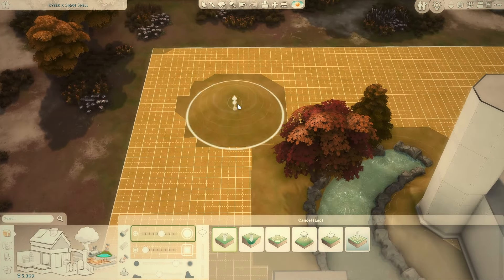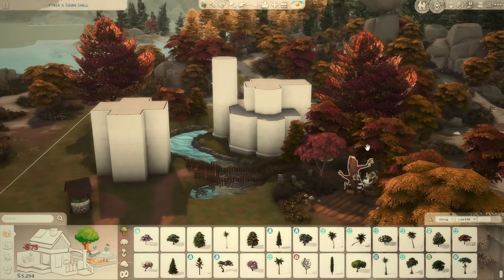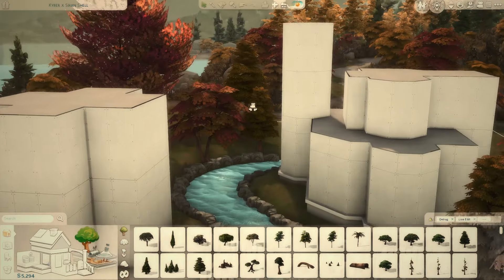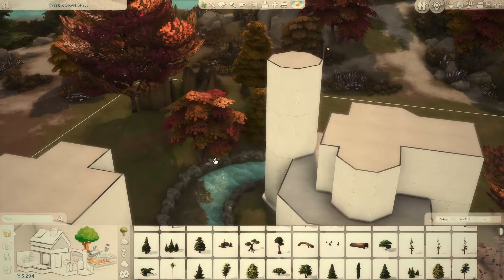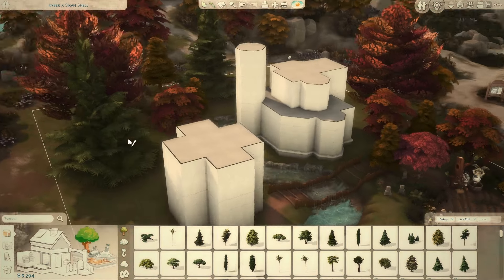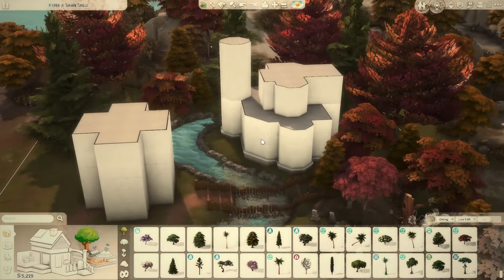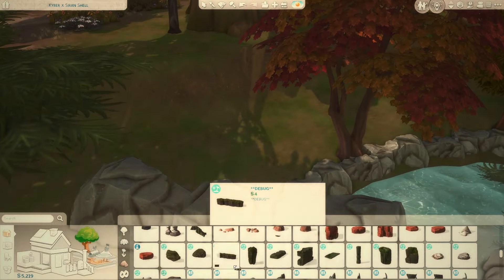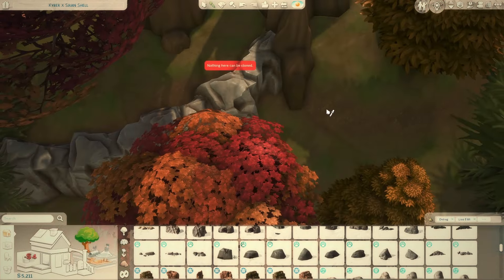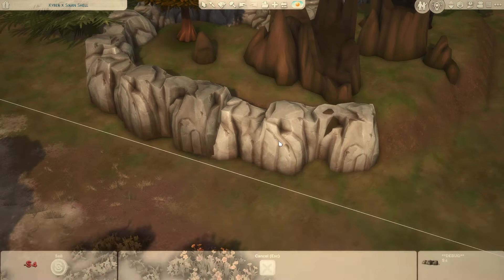I did struggle with the roofing on that one. Some of it was poking into the upstairs, which often happens with rounded roof pieces. I knew that when I started — that's why I didn't raise the terrain much — but even on a very tiny foundation, the roof bug still happened anyway.